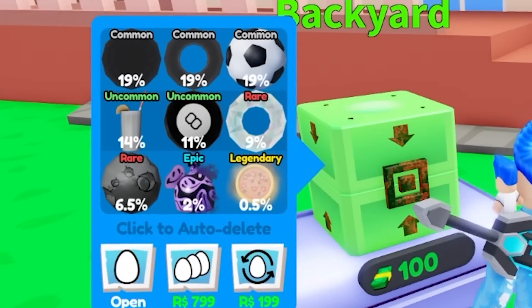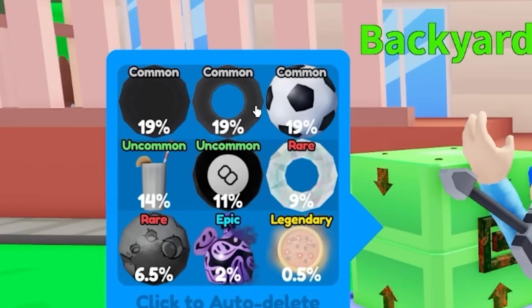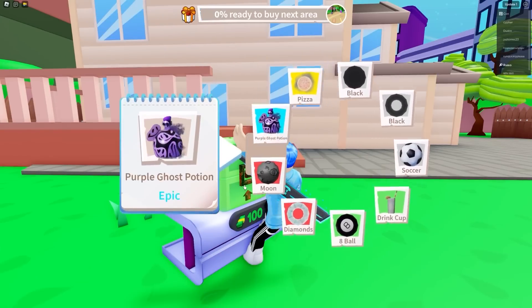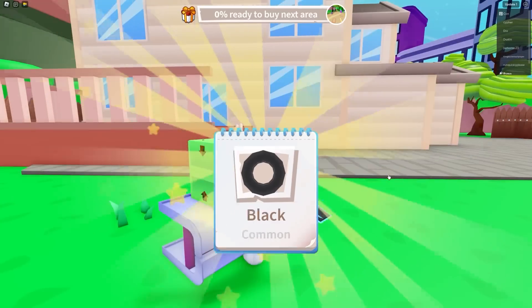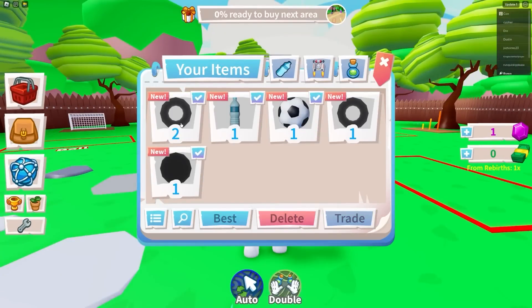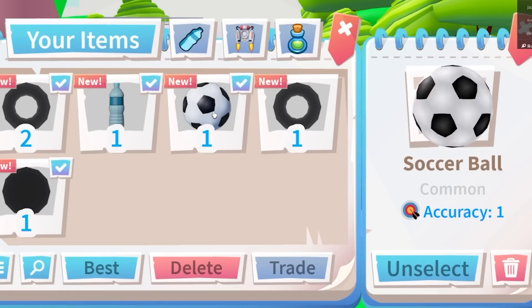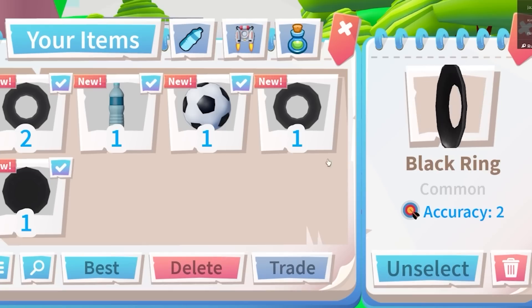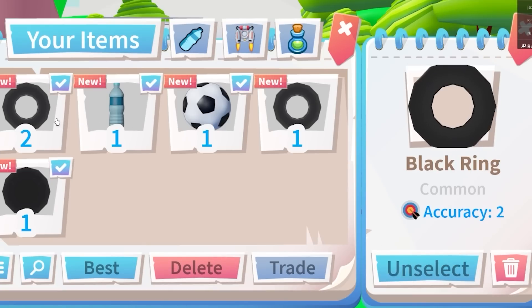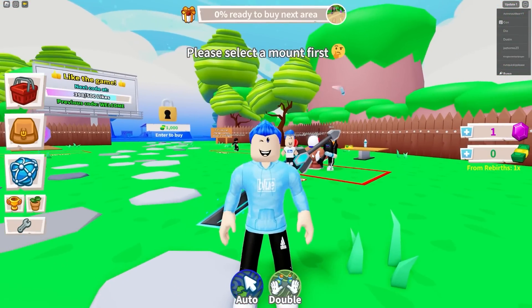So this right here is the backyard capsule. It has different variations of tools — balls, objects. I don't know what to call them in this game because they're not just balls. There's a drink cup and we just got a black ring toss thing. So I basically have a level one black ring, level one soccer ball, level one water bottle, and a black frisbee. There's also mounts eventually.